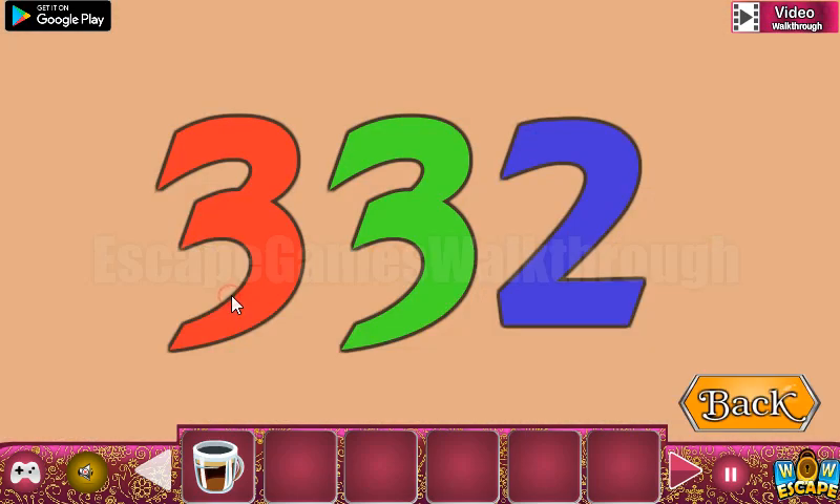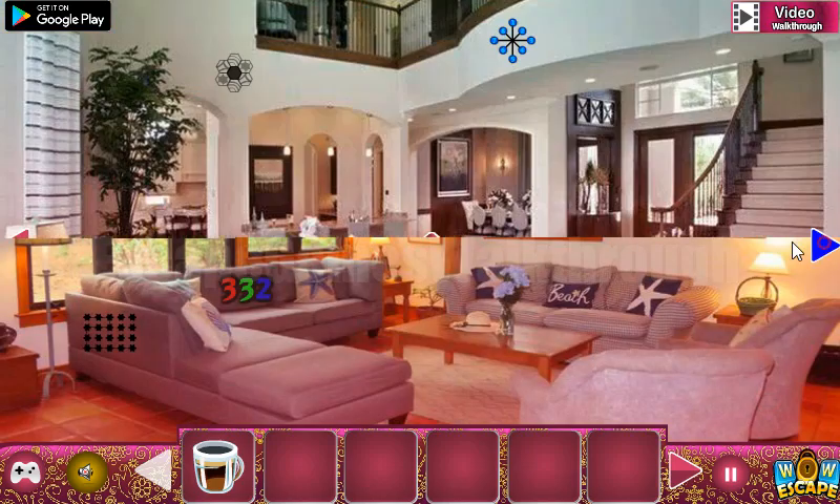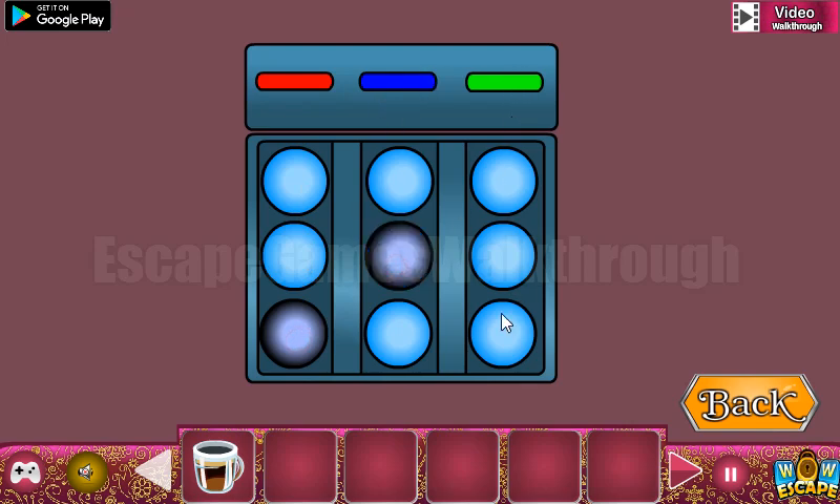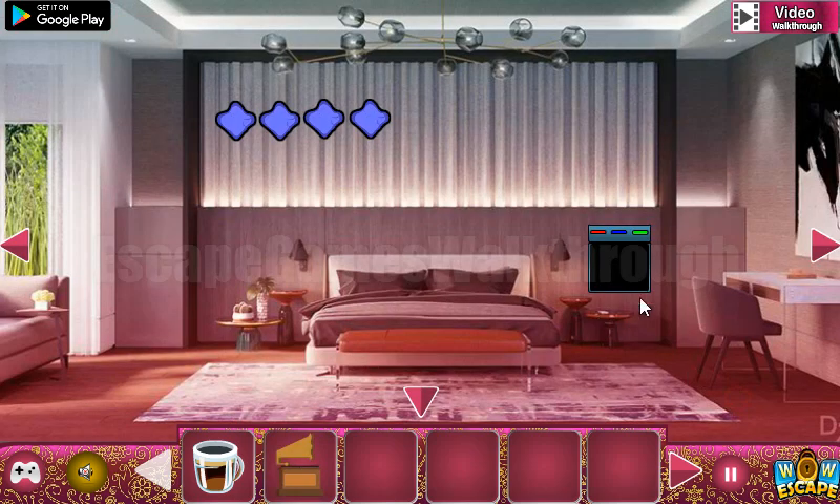Now let's look at these numbers. Here you can see 3 red, 3 green, and 2 blue. This is to be used here — so red 3, blue 2, and green 3. We've got a gramophone.